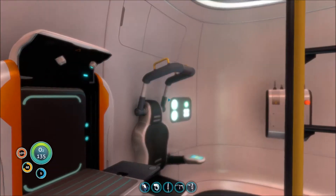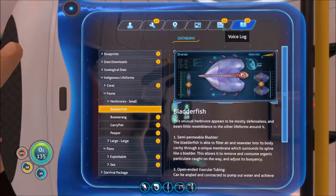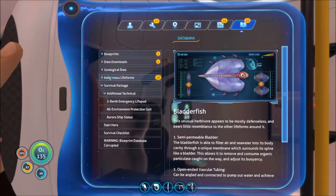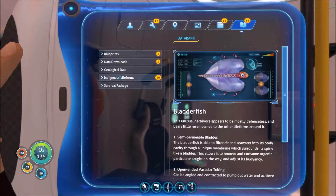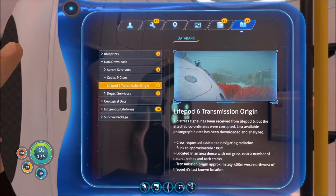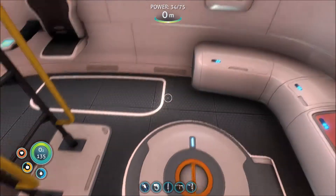So they don't actually give us Lifepod 6's location. So let's look at that. The way they're doing it with that — I thought it was in survival package, no, additional tactical, no. It was like hints or something. Data downloads? Codes and clues. Lifepod 6. So that's a shot of where Lifepod 6 is, and we have to find it on our own. That's interesting.